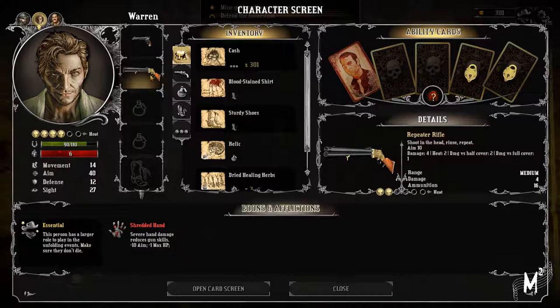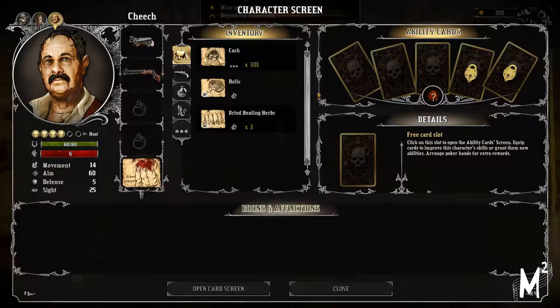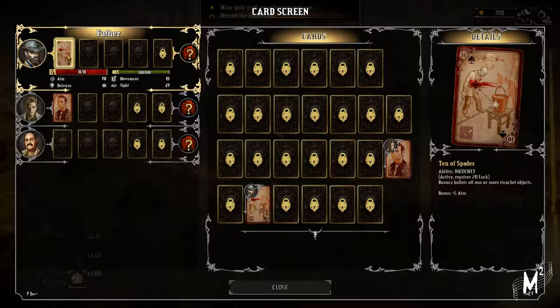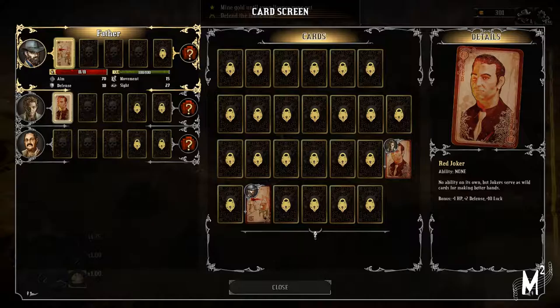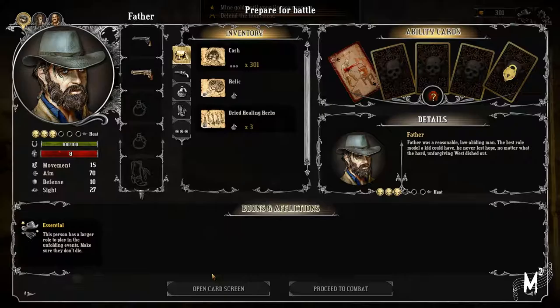I'm going to give this guy sturdy shoes because I'm pretty sure that will help him out a little. Bloodstained shoes will also protect from crippling injuries, so why not? I'll just give it to that guy. And then there's also the card system where I've sort of just given the Father a Ten of Space, which gives him a Ricochet ability, which hopefully I'll get a chance to use. And the Red Joker - the Joker serves as a wildcard for making better hands, so just a couple of stat bonuses. Less rambling, more actual battling.